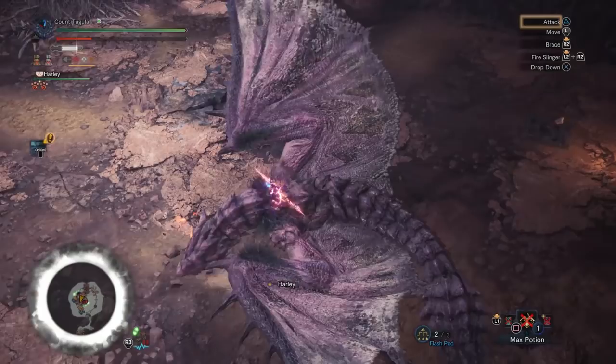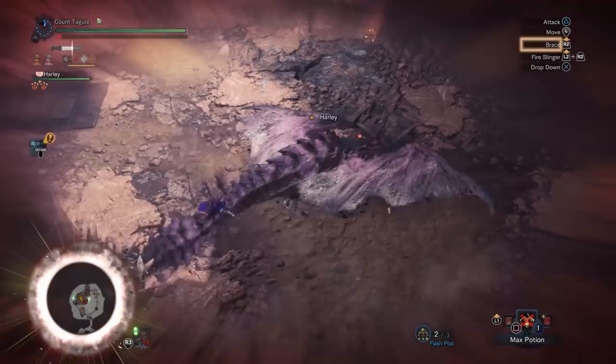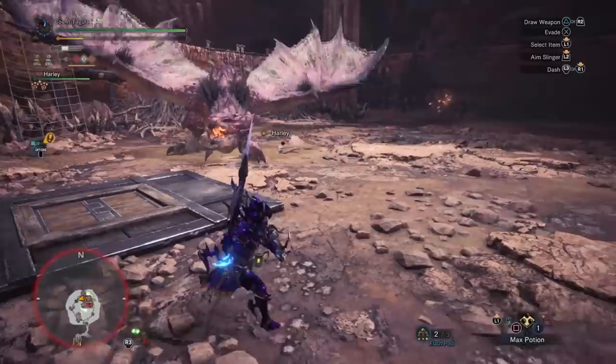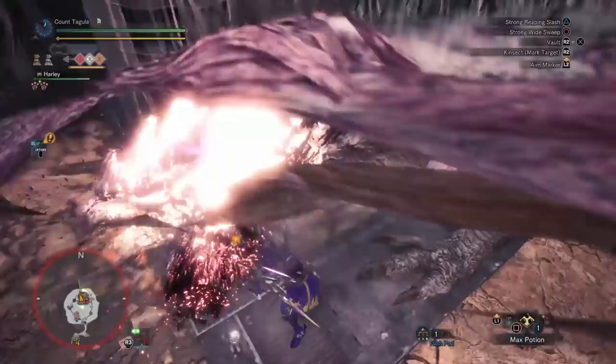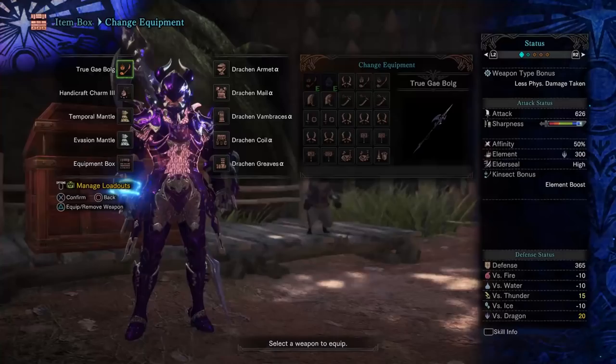The Draken armor set is absolutely amazing for just about any weapon as a balls-to-the-wall offensive armor set. You will have a couple of wasted skills depending on the weapon you're using, but all in all the entire set is incredibly useful, offers quite a few jewel slots for decorations, and it's really versatile. I'm going to be showing off my particular build for the Insect Glaive. I hope you guys enjoy it — don't forget to smash that like button. Without further ado, let's go into the build itself.